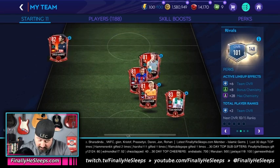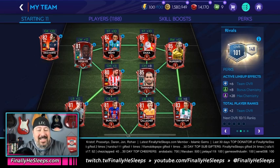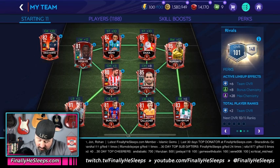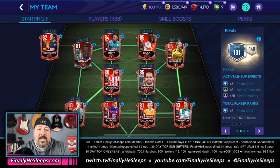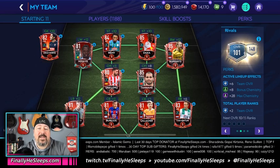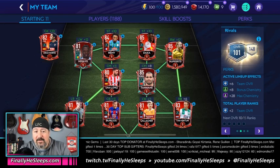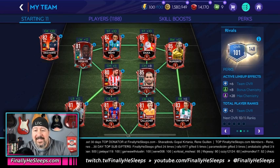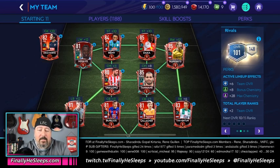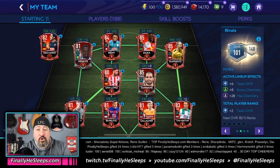We're going to go with the Rival Squad. The first thing you need to do is look at your lineup effects and ranks — the active lineup effects. From here you can see we have plus six OVR due to perks and plus two OVR due to player ranks. That means the team is really 101 minus eight, or 93 OVR. That's our baseline. It's 101 minus six for team OVR, so we're at 95, then minus two for player ranks, giving us 93.